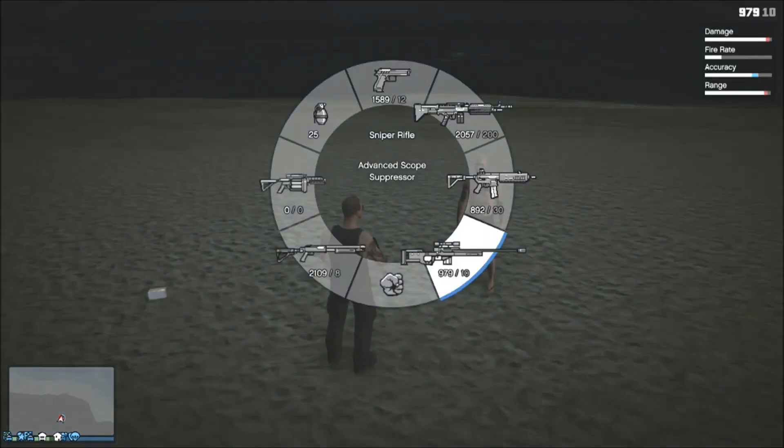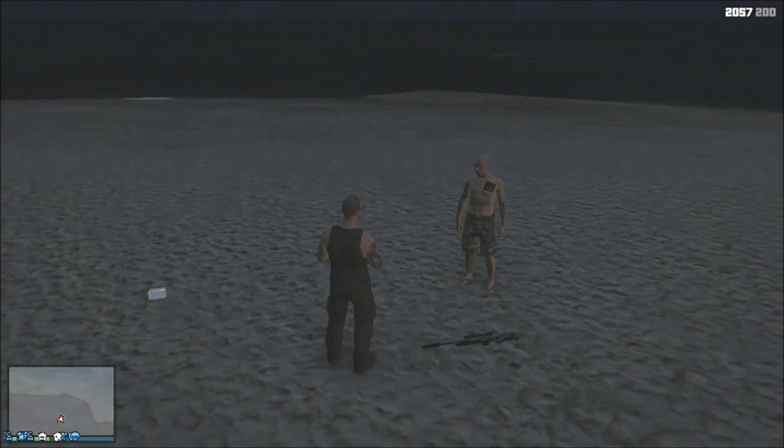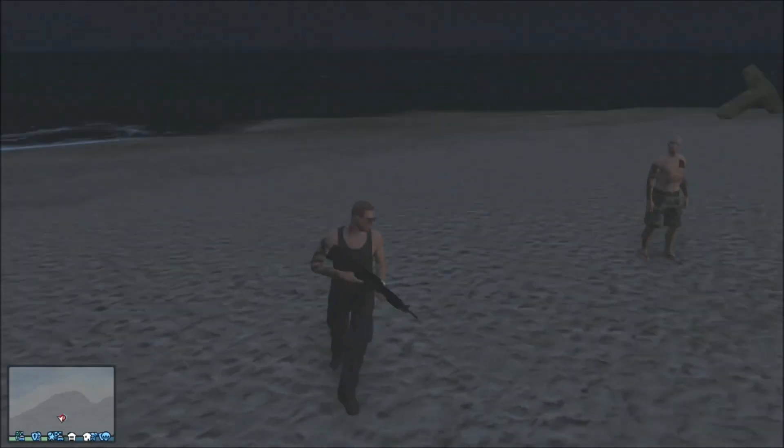If you're trying to drop a weapon for them, you press Y or triangle to drop the weapon and then they can pick that up. Or if you want to, you can pick it back up yourself in case somebody undesirable comes over trying to grab your stuff.